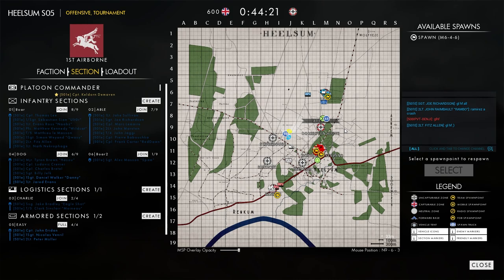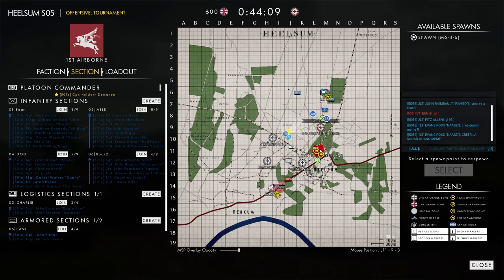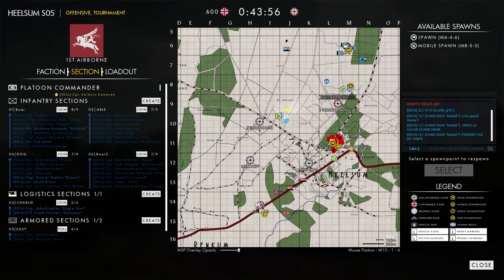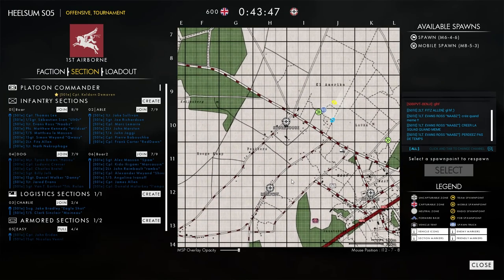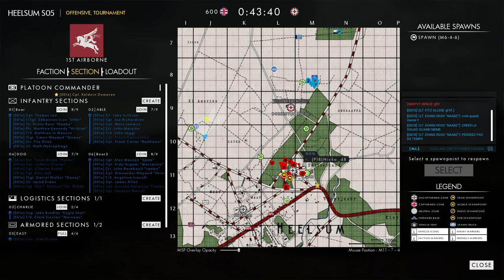Here we are, group stage round two between 501e and Knights of the Windmill. 501e in blue playing as Allies, Knights of the Windmill in red playing as Axis. The first objective is Dorstein Hova — looks like Knights of the Windmill are not going to try to defend that. Second objective is Hotel Switzerland, then Healsome, Storehouse, and Rimzikt. Knights of the Windmill appear to be setting up at Hotel Switzerland first.